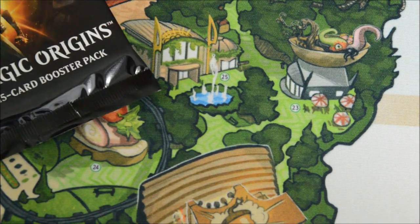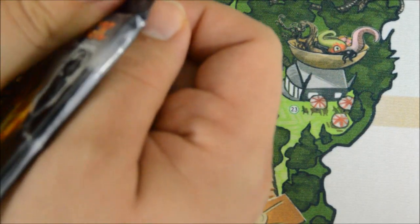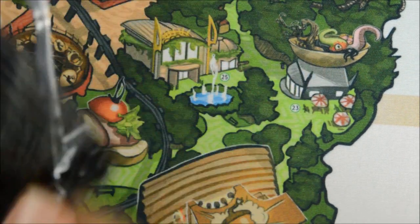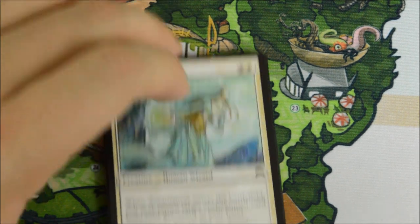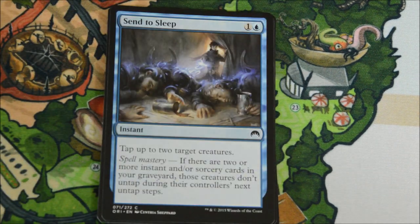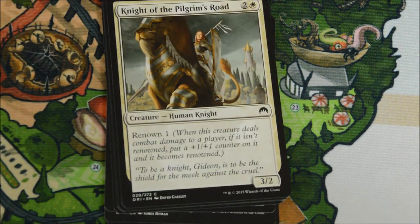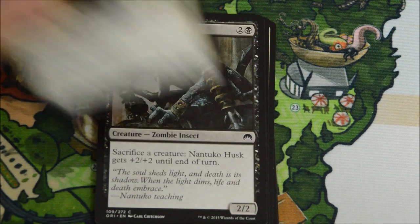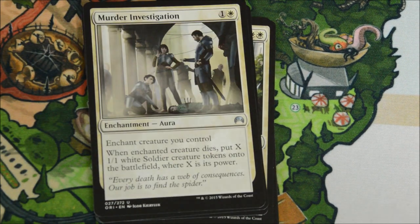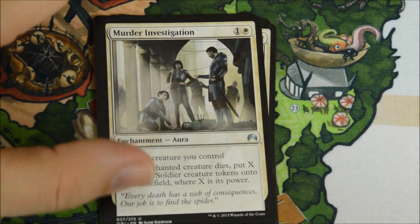Jace is the big news right now, going for like $70-$80 at the time of recording. I mean, I know it will drop - it's very inflated. It might not drop for a few weeks until after the Pro Tour, especially if it sees a lot of play there. A lot of these packs were opened too. I just hope it's not speculation - people buying up Jaces trying to resell them, because that could mean the market has a bad crash at some point with that card.